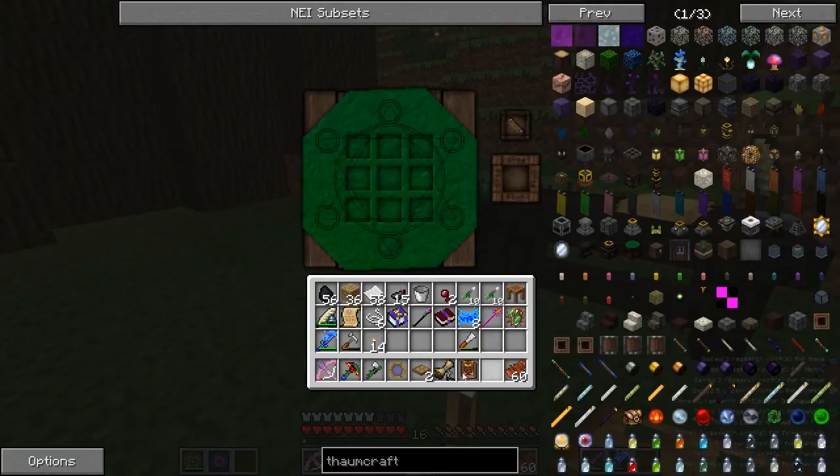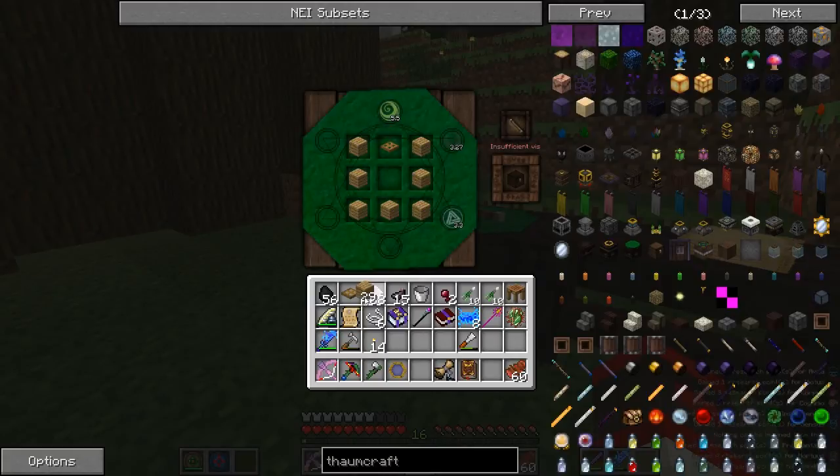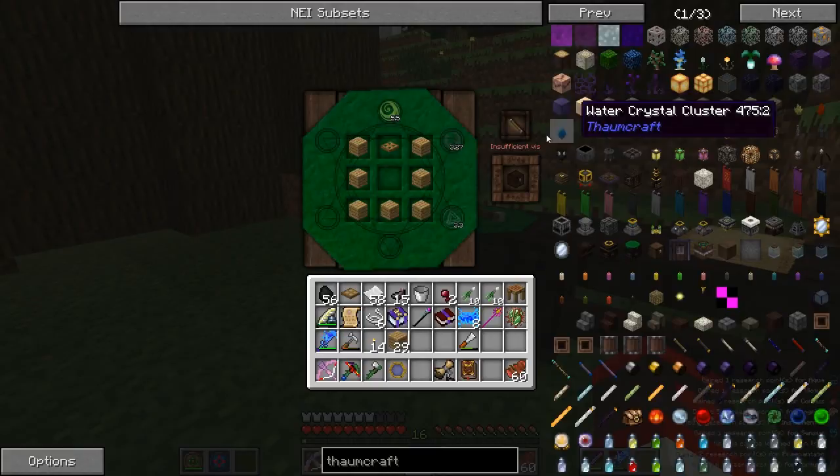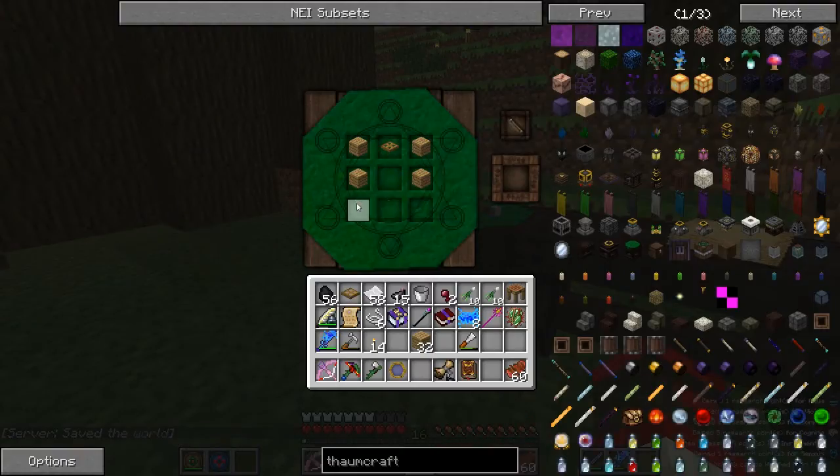So let's put our wand in here. Actually, I have no idea how crafting works yet, because this is one of the things I haven't done. Insufficient vis. I don't know what vis is — see, there's still things I gotta learn, but I've been learning most of the basics.